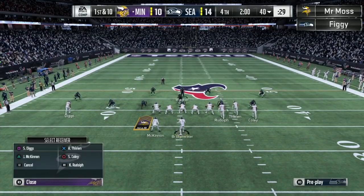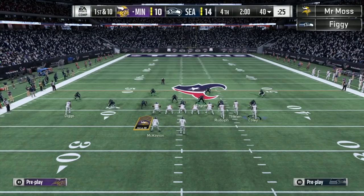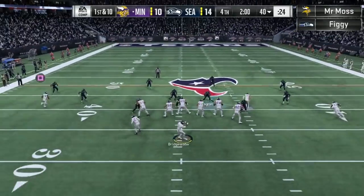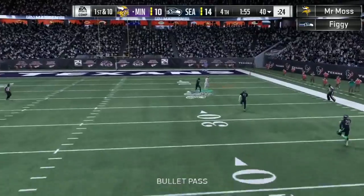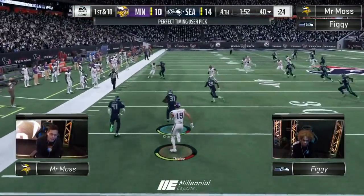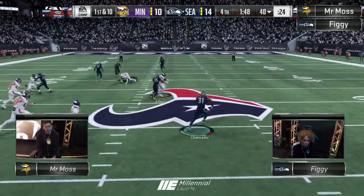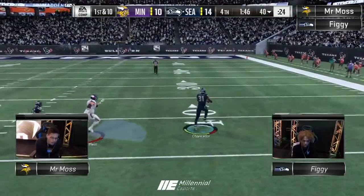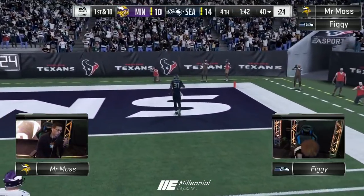First and ten now from the 40 — needs all 60 of these yards. 60 yards sends him to online single elim at the very worst. And he wants them all right now. And there's a pick! Picked off by Cam Chancellor — the last pick that Cam Chancellor can potentially get for Figge, and he's going to the house. Is that two pick-sixes in the last two minutes? Two pick-sixes! And here comes the head bob by Figge.